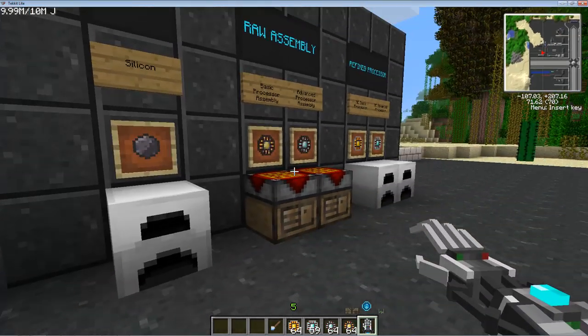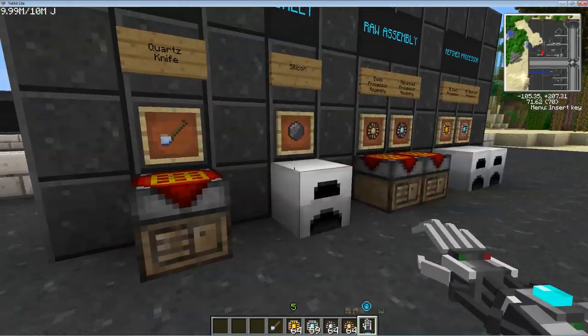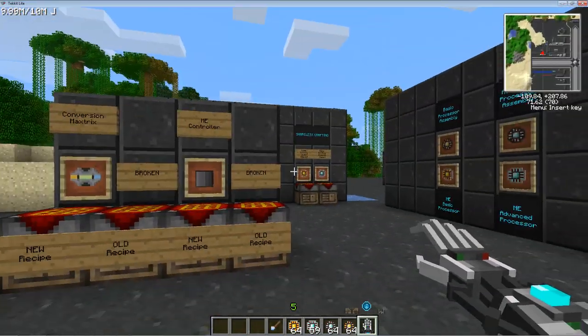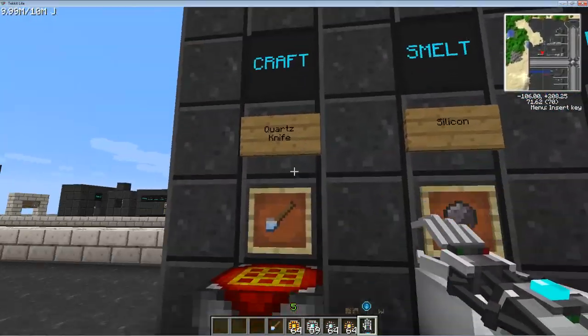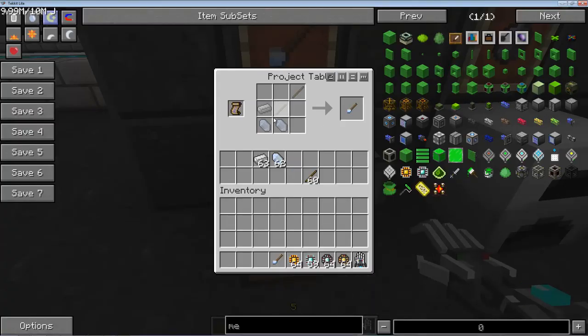The reason I call this a game changer is because now you can get these way earlier in the game. You do not need the insane amount of power that BuildCraft gates need. All you need to do is craft a quartz knife — this is called the quartz cutting knife. It's just two pieces of quartz crystal on the bottom, an iron ingot up here, two quartz crystal, and then just sticks. Those make you a quartz cutting knife.